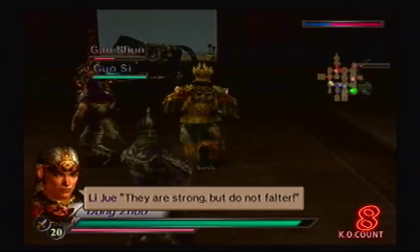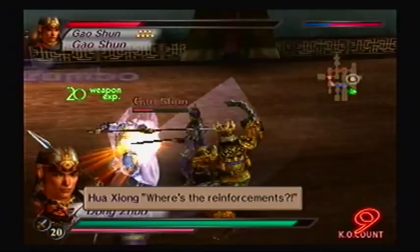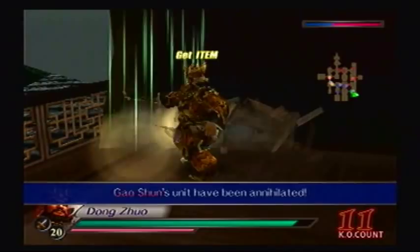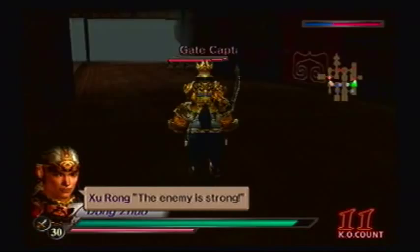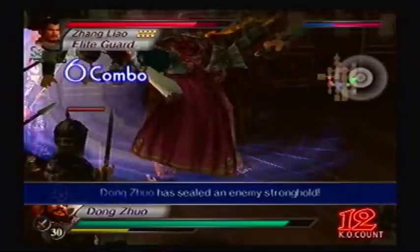This doesn't look good. Suck it up, buttercup — you don't hear me whining. Definitely our officers will be struggling a lot, because it's a pretty high-difficulty map. Might as well just snag an item. Zhang Liao should be nearby as well. Might as well just seal a stronghold. There — stronghold is sealed.